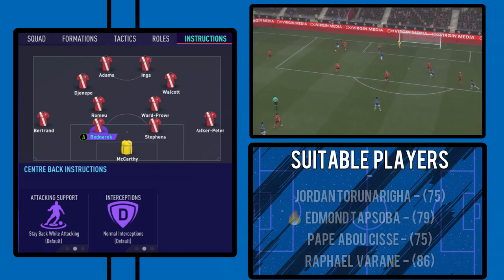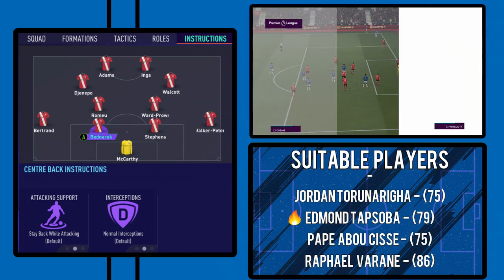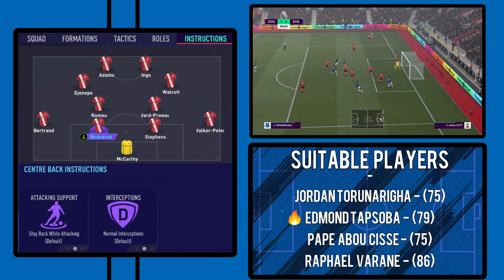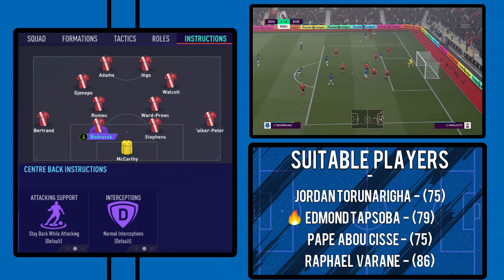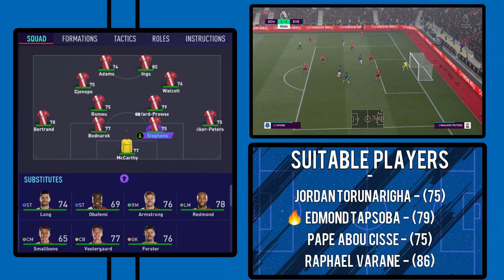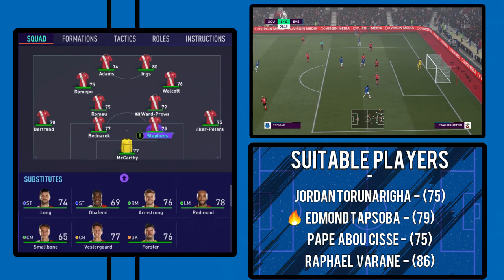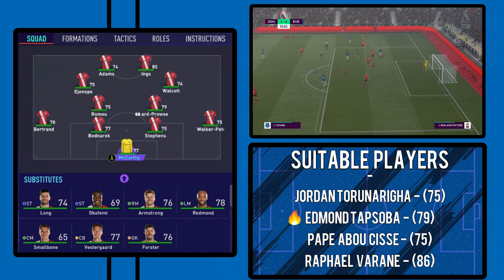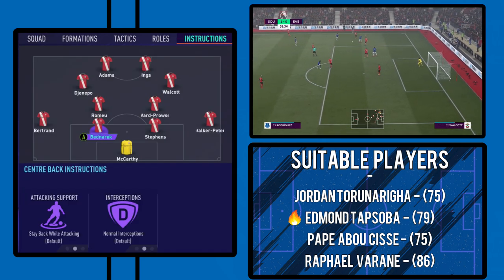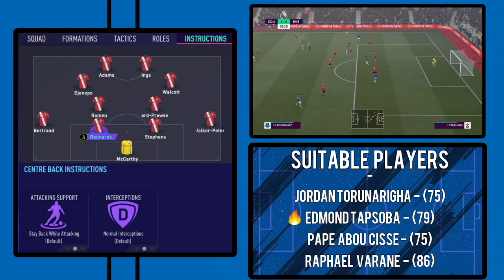Onto the centre-backs — you don't need to change anything here. Stay back while attacking and normal interceptions. As I mentioned, you will need faster centre-backs, plain and simple. The likes of Stevens — even him on 59 pace — and Bednarik on 64 pace: too slow, just too slow. So you will need faster centre-backs. That is just the reality of the gameplay this year.